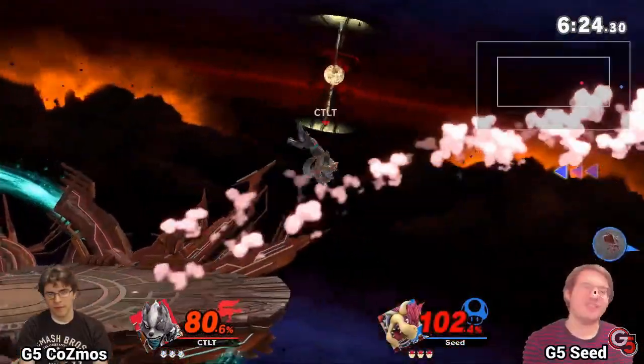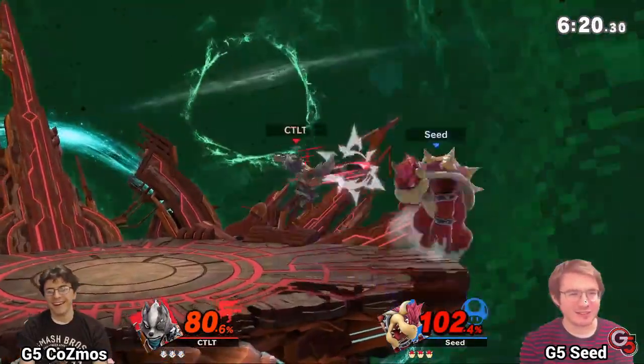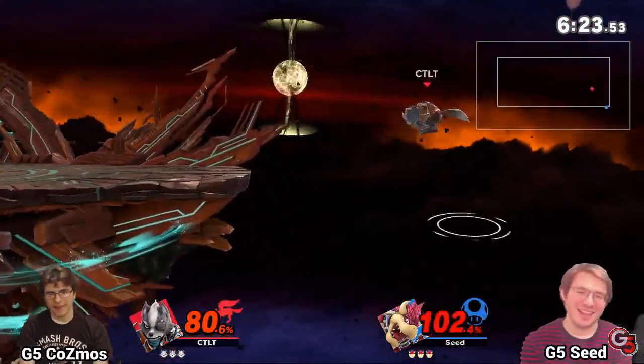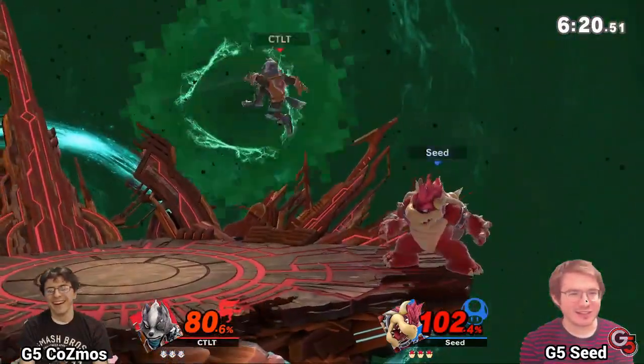When you're edgeguarding off stage, stage control rules still apply. If your opponent is below ledge height, you want to be diagonally above your opponent such that you are closer to center stage both horizontally and vertically. This will ensure that if your edgeguard is unsuccessful, you can still return to stage first and keep control with your opponent trapped in the corner.